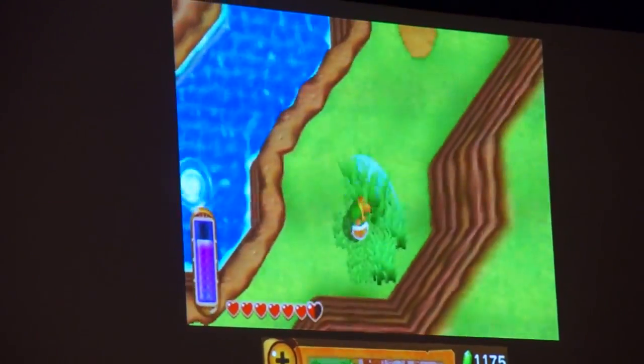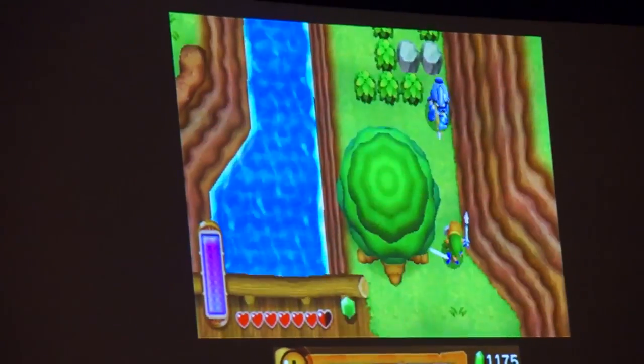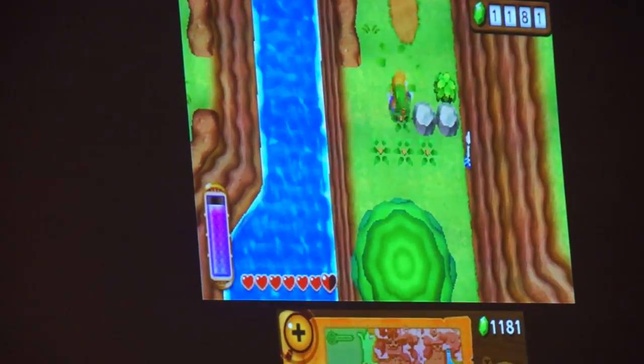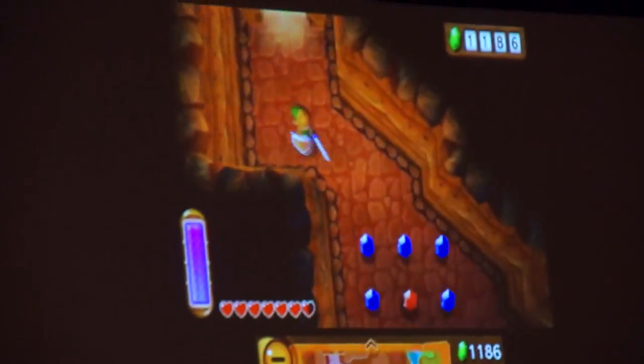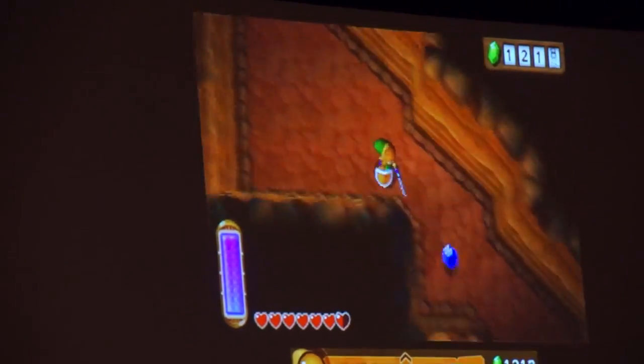If you look at the gauge on the left side of the screen, with the bow this time, whenever you fire arrows, you don't actually have physical arrows — or rather, they don't run out. Similar to Link's wall-merging ability, all of the items just drain that gauge. So when that runs out, he won't be able to use the items further.